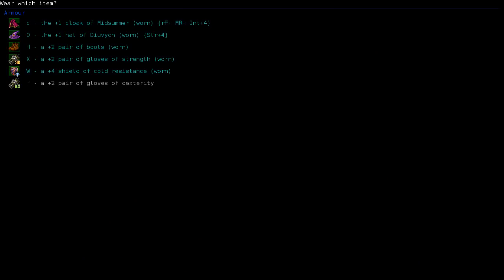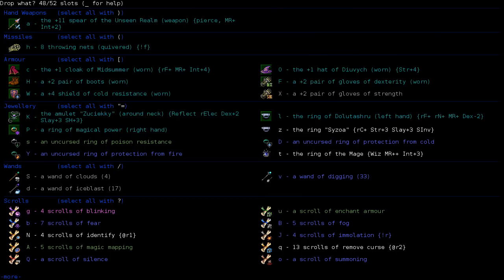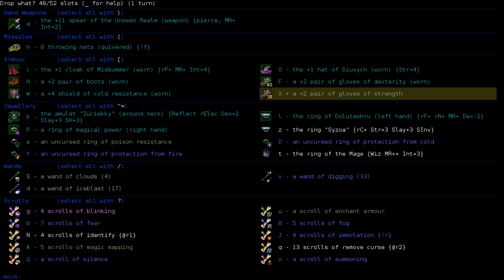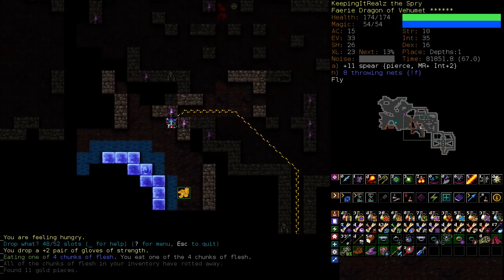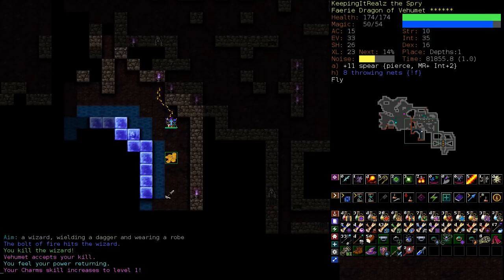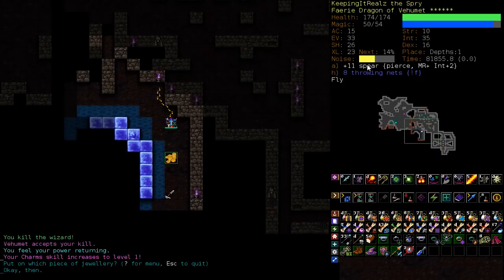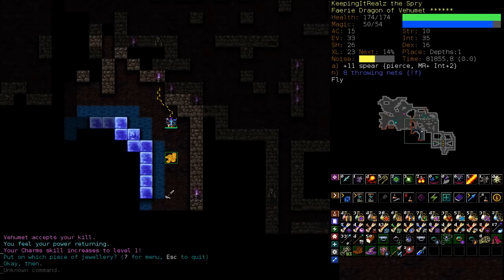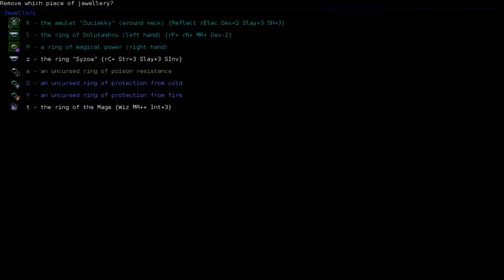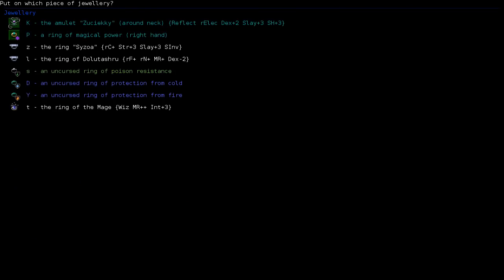Our evasion is 30 at the moment. If we switch to these, it goes to 33. So it's basically like a plus two gloves that has plus three evasion on it — that's amazing. We're really getting hurt by this minus two Dex ring, aren't we? Let's take that off — 34. So we're losing one evasion. I think I'm okay with that.